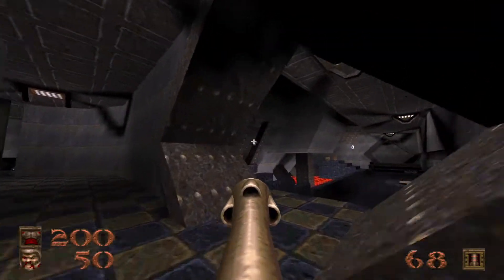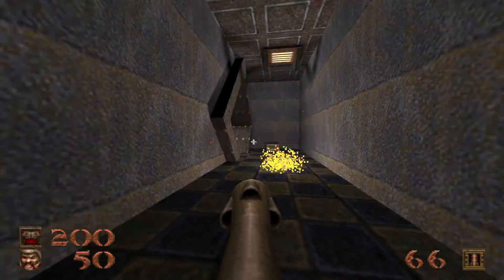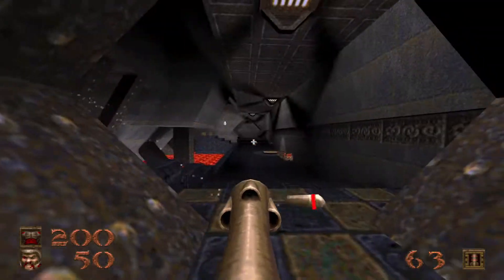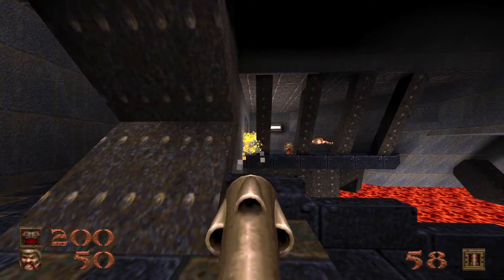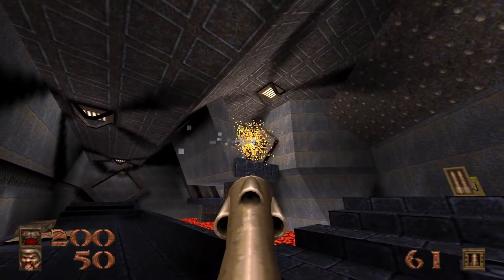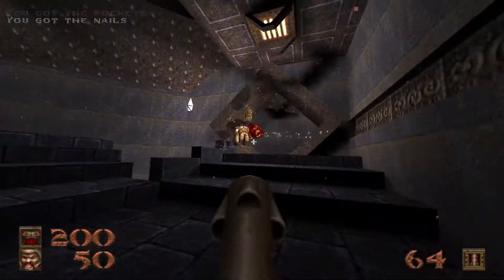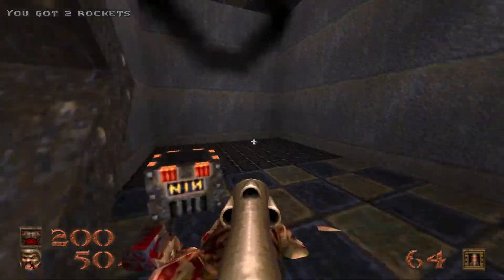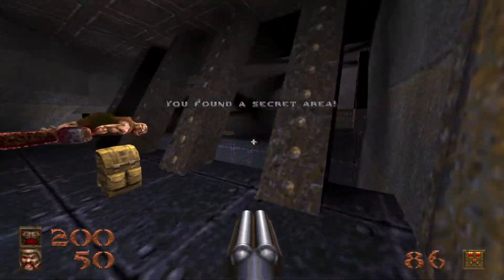We're going to go through this little doorway here, and we have a scrag trying to kill us, an ogre, and a hell knight. That cage, by the way, is secret number one. Take care of this misbehaving hell knight real quick, take care of the scrag — there's a hell knight up there along with a regular knight and enforcers. Secret number one is right in here — it leads to that cage. Simply shoot that flickering light, jump into the portal, and voila!